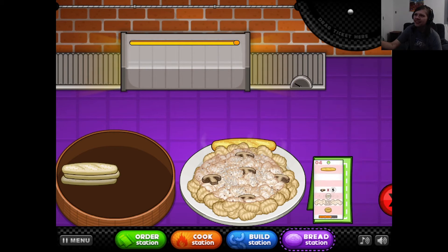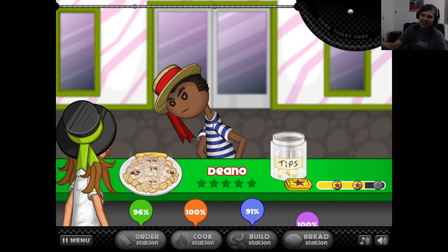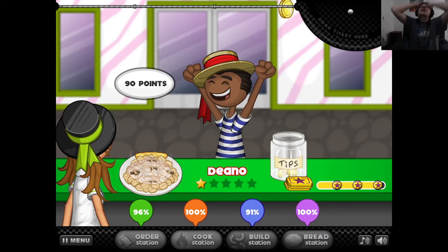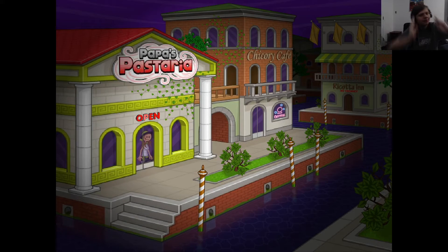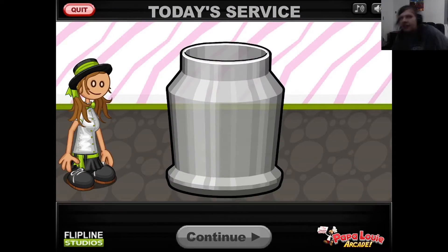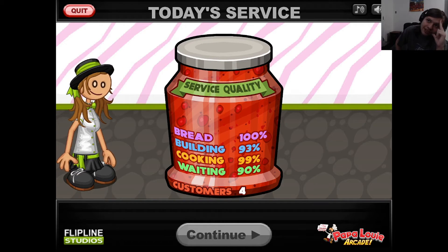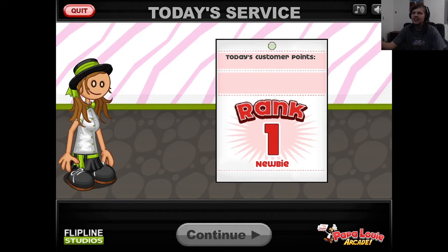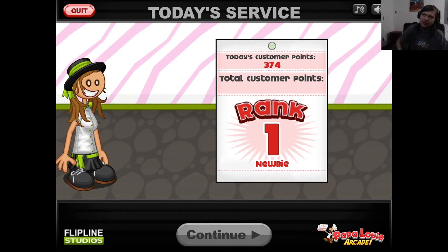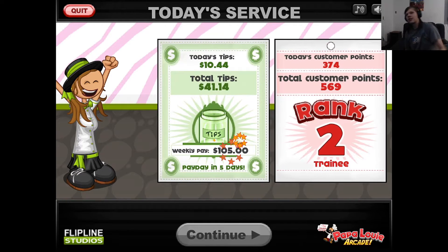The only customer I really hate is this guy because he's a closer. Hold on - you're a closer and yet you had the best order station? The closers are supposed to hate me! I just don't understand. Today's customer points: 374, total customer points: 569. Rank 2 - let's go! Now my weekly pay is $105.